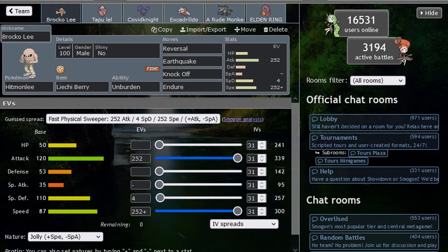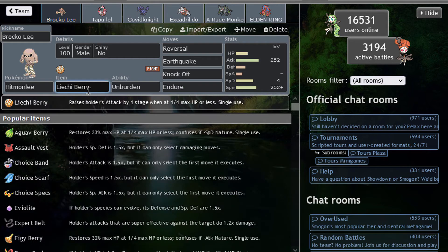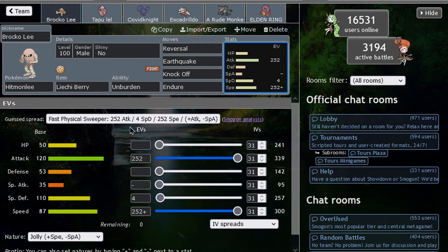I was thinking of using a terrain team, but the classic Unburden Lychee Berry set is not as common nowadays. We can also use Reversal with it, which is fun. Lychee Berry activates at 1/4 HP, raising Attack by one stage — then Reversal at 1 HP does insane damage. We'll have Earthquake to deal with Toxics and Knockoff to deal with Psychics, even though you shouldn't be switching in too often. It's very strong.